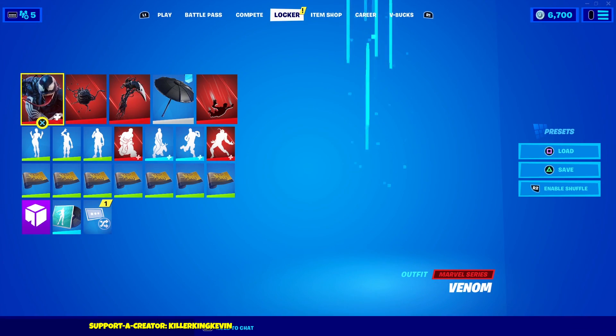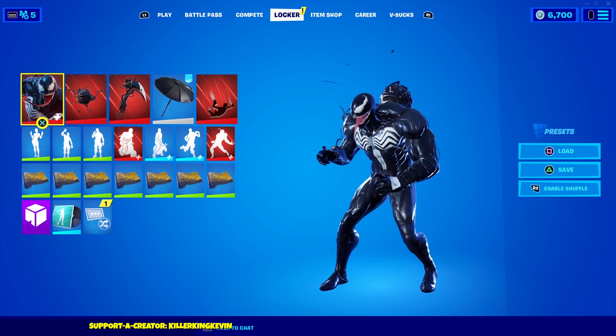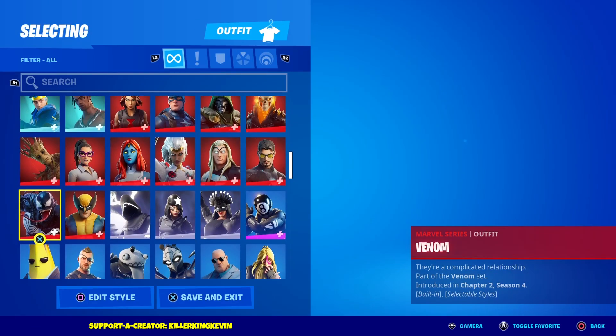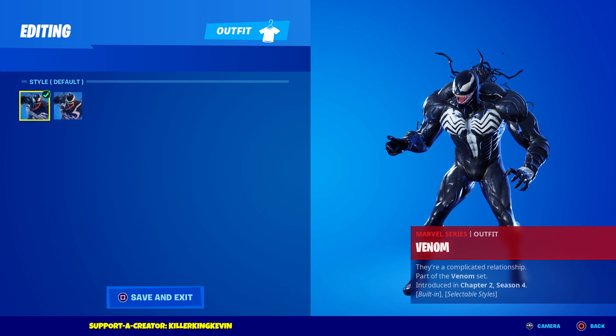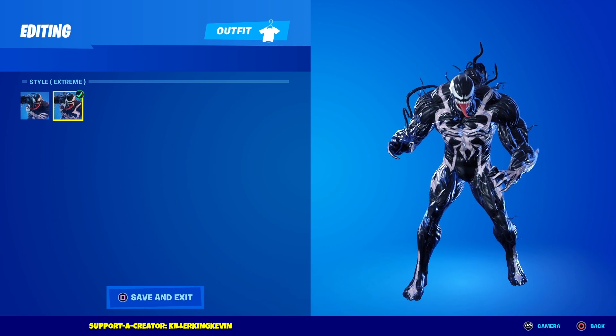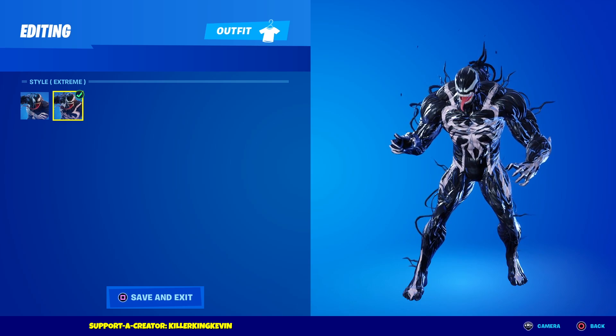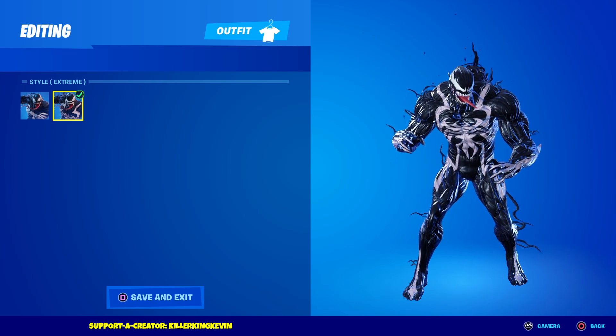It doesn't have a glider, but I'm just going to put one on. So this is everything for the Venom skin, and then it also has a different edit style. You've got the default style and you've got the extreme style. In the extreme one, as you can see, the animation is more — it looks more Venomy.